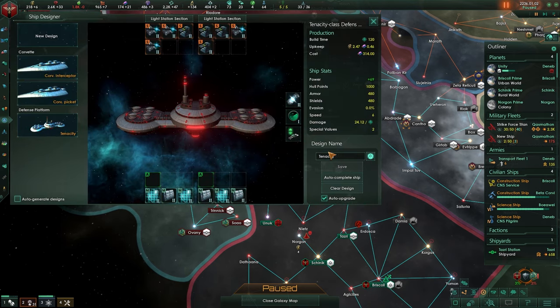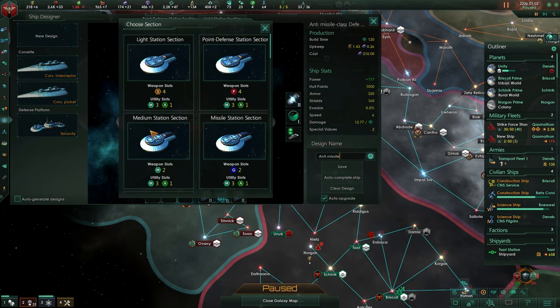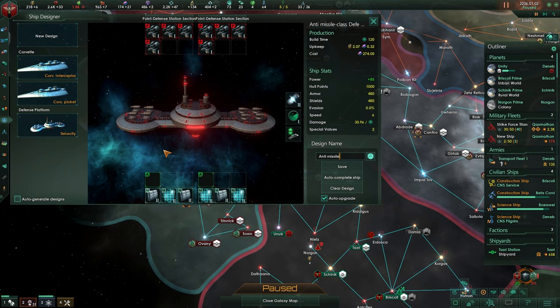We have the stations. We're going to be calling this one 'anti-missile.' The reason for it is we now know what the ships can do, so having point defense in here. I don't want to go all point defense because they have a few weapons that will eventually harm the stations and they can only have one point defense. So if we have four point defense in here and multiple stations, having a fight against a larger fleet with only one would be very nice. Let's auto-complete here.